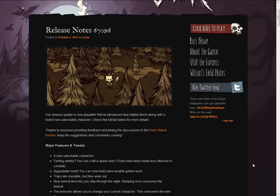Hey guys, how you doing? Today we'll be looking at some more update news from Don't Starve. Huge update this time though. Release notes 67096. Our newest update is now playable. We've introduced new helpful items along with a brand new unlockable character.